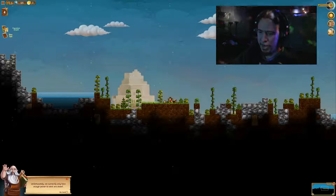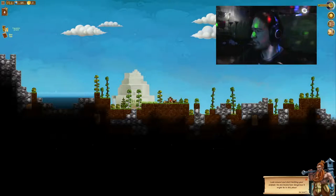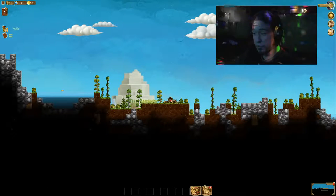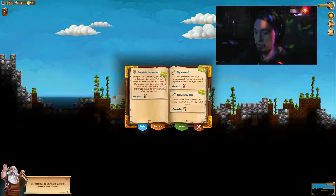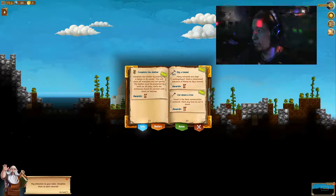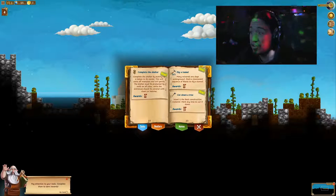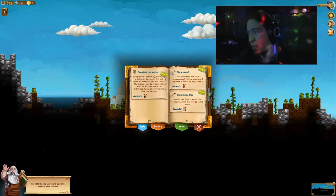Congratulations, we opened an ancient portal. Unfortunately, we currently have enough power to send one dwarf. Look around and start building your outpost. No one knows how dangerous it might be in this place. Open your journal to see the instructions we've prepared for you. Journal. New task? Pay attention to your tasks. Complete them to earn rewards. Complete the shelter by putting up a totem in its center. This will scare off monsters and evil spirits. That sounds nice. That sounds like I should build a shelter. The shelter must be protected by walls on all sides while the entrances should be covered with doors or hatches.